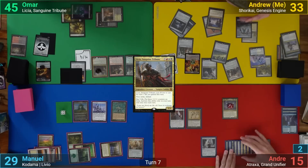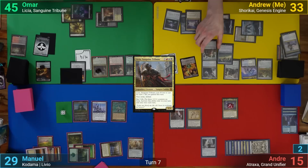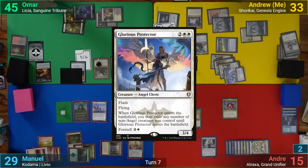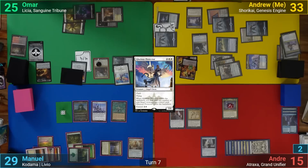I draw and play an Island. I then activate Peace Walker Colossus, animating Shorokai, and then activate it again to crew up the Cultivator's Caravan. I then use pilot tokens to crew up the Copter and the Colossus. I then play a Cyber Drive Awakener, which gives all of my vehicles flying, and I move to combat. I swing all of my creatures at Omar in the air, and before damage, he casts a Glorious Protector to block. He then tucks away the Dockside Extortionist and Veto, and chumps Shorokai with the Protector. He then takes 20 damage, but with the Protector dying, the Dockside and Veto re-enter, and this time Omar gains 14 treasures. After that, I pass turn.